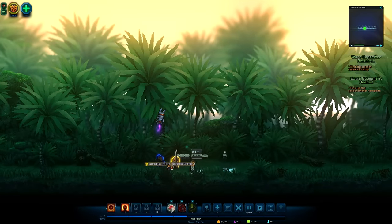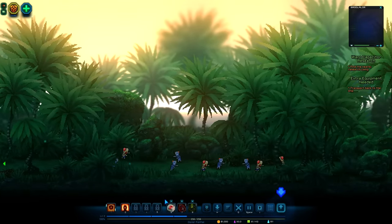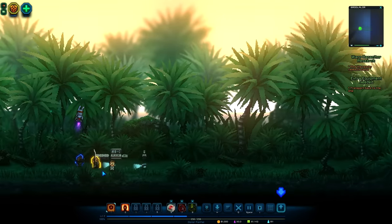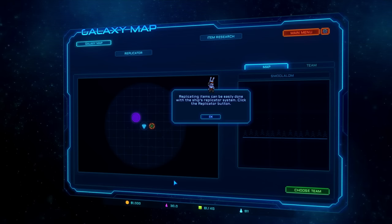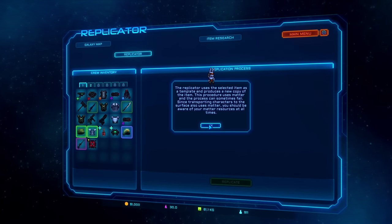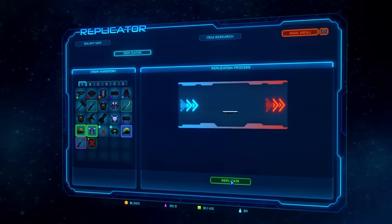Could you replicate me some extra quantum field spectrometers? Here's one for you to act as a template. Let's go back to the ship and check out the item replicator. But there's stuff happening over here - I want to do battle. There's a bunch of zombies. I want to stab them in the face until they give me fun stuff. The replicator uses a selected item as a template and produces a new copy using matter - the process can sometimes fail. Replicate three copies of the spectrometer.